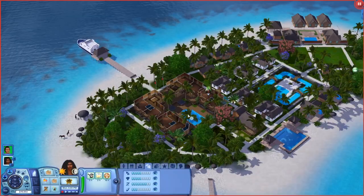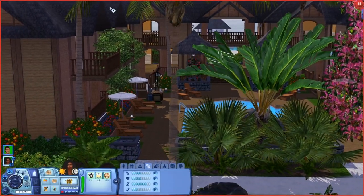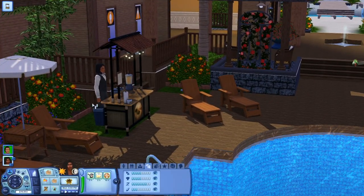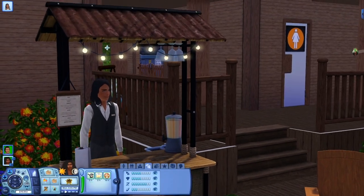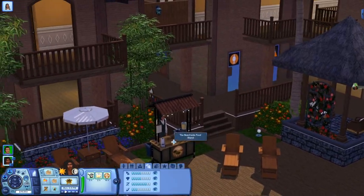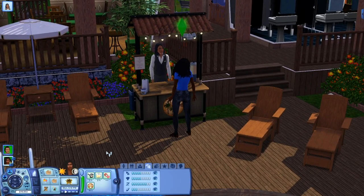Let's go to the resort that my sims are staying at. The greenery — look at the trees! It just makes me emotional; it brings back so many good memories and it just makes me happy. We can also get some food and drink from this cute little beachside food stand. Look how cute this is — we're gonna come over here and get something to drink. My sims have gotten so suntanned from the heat. It has just been a mess.